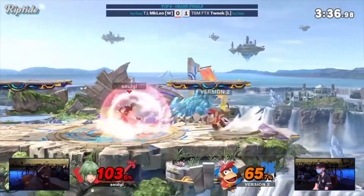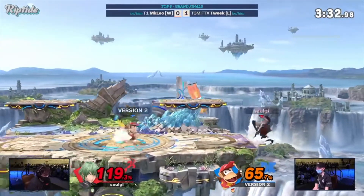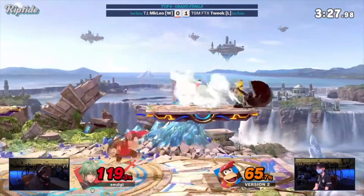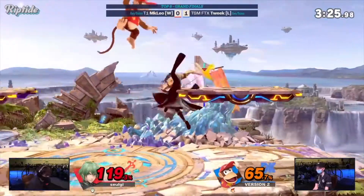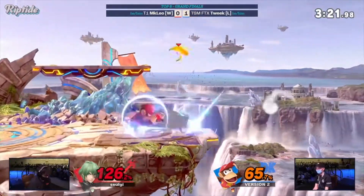Their entire game plan revolves around both of them trying to establish their game plans on each other, so it turns into this spacing and baiting war. Sometimes you use attacks, sometimes you misdirect with a banana or an arrow, but at the end of the day both these players are doing